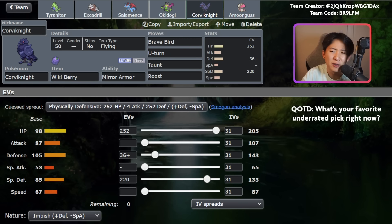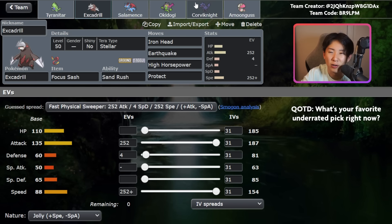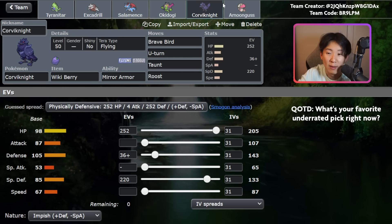The final two Pokemon are Corviknight and Amoonguss. Corviknight is really interesting right now — Mirror Armor lets you bounce back Intimidate, and it also bounces back other stat drops like Icy Wind speed drops from Flutter Mane. The Corviknight has Taunt, which is really good into Frigibax and other Trick Room setters, as well as Amoonguss. U-Turn is also really nice — you can lead Corviknight plus Excadrill, Protect with Excadrill, and U-Turn to get Tyranitar in safely while dealing damage. U-Turn also breaks Focus Sashes. Brave Bird is an awesome attack, threatening a lot of Flying-weak targets, and even without Attack investment it does meaningful damage. With Wikiberry and Roost, Corviknight can survive forever and can just win endgames when opponents lack burst damage.